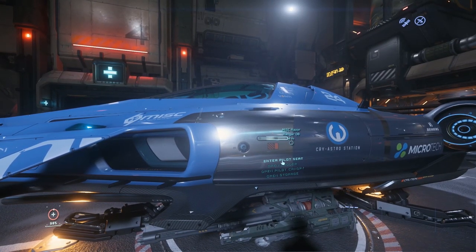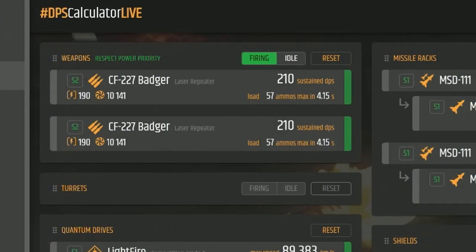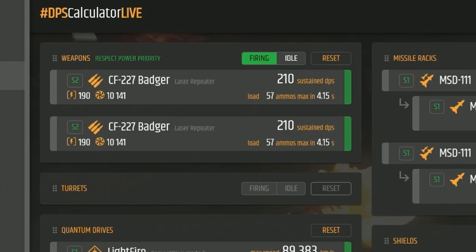Alright, let's go ahead and take a look at the loadout. Starting out with the weapons, we have the CF-227 Badgers — they are size 2 laser repeaters. If you want them to be gimbaled, you'll have to switch to gimbal mounts and slap some size 1 guns on there. The nice thing about doing that is with smaller guns you get more ammunition when it comes to energy or laser cannon weapons, though you do a decently smaller amount of damage, so keep that in mind.